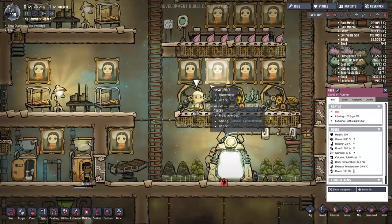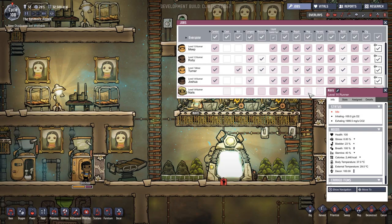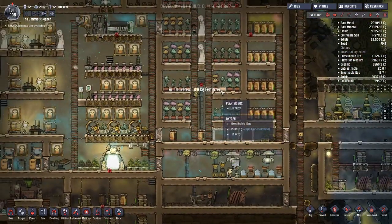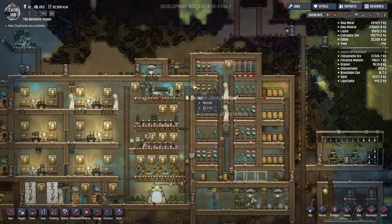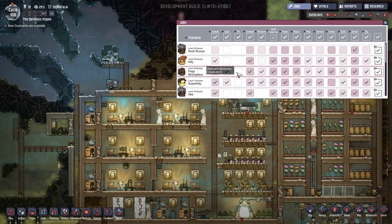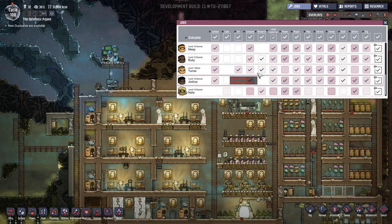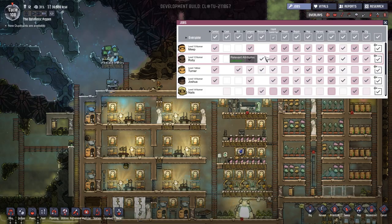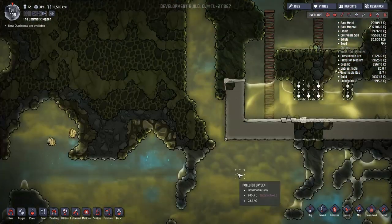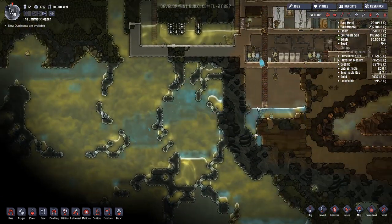Why is there an idle duplicate? Nails — what's your job? Nails only does repair and power, and some deliveries. It's always nice to have extra people on the delivery — that is literally something you can never have enough of. Is anybody doing art who shouldn't be? Is anybody doing research who shouldn't be? Maybe that's what we could get Nails doing instead of the power and repair. These guys are ticking over — this pufft has disappeared. They're both over here now. I love the fact that they're cleaning up my polluted oxygen for me — they're so good!